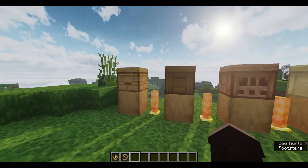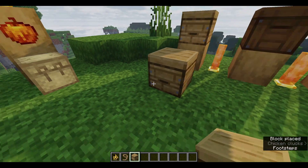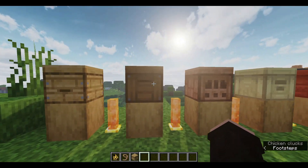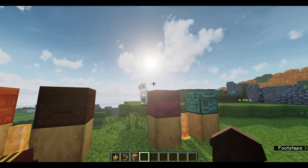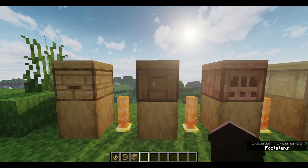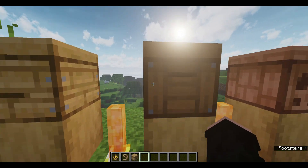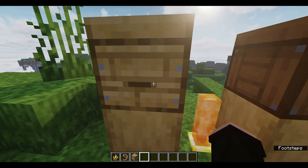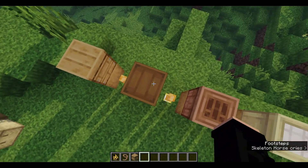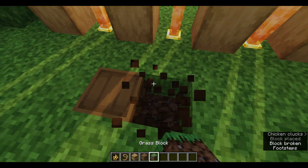The first thing it adds is themed variants of the beehive. Usually when you play the game, you only get the oak beehive, crafted with six planks and three honeycomb. But now this mod adds variants for every type of wood, so you can use any type of wood to craft a beehive and it'll give you a themed beehive. Each one has a completely different design and texture — not just a copy-paste with changed textures. You could even use these as flooring.